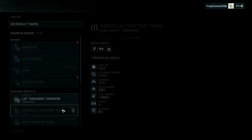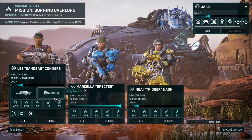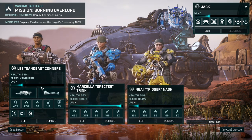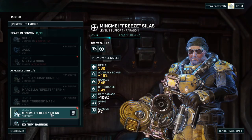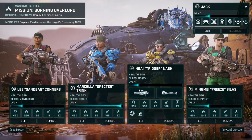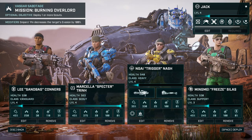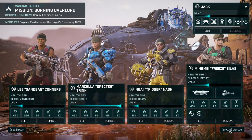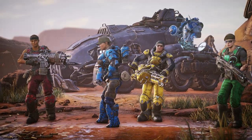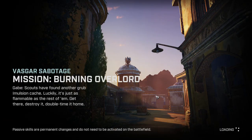I actually enjoy playing with four troops a bit more. So if we were to staff that team, we could bring another vanguard — this one is intimidation-skilled, I haven't seen that yet — and another support. That means we're seeing a different skill set for that vanguard and for Trigger. I think we're going to do it because I want to see a bit of variety in the builds.